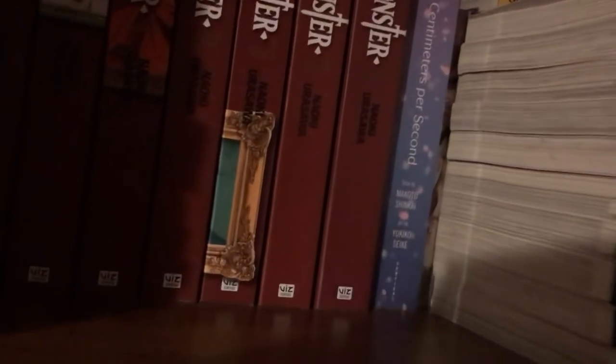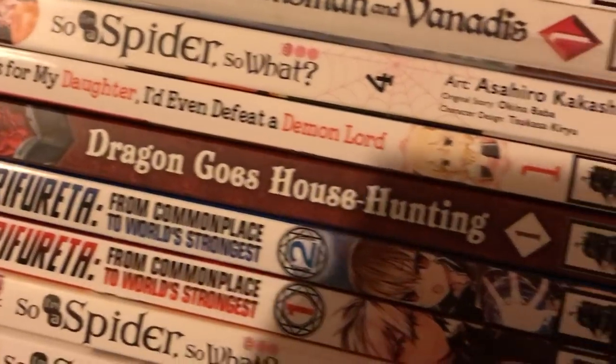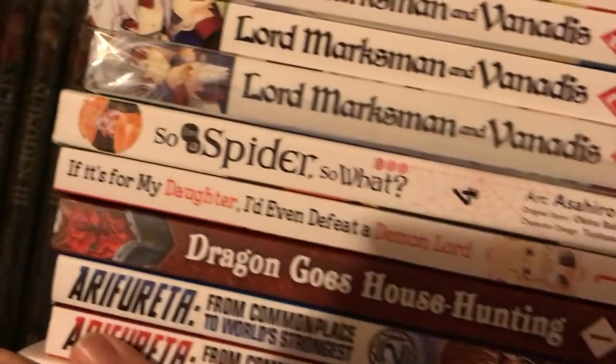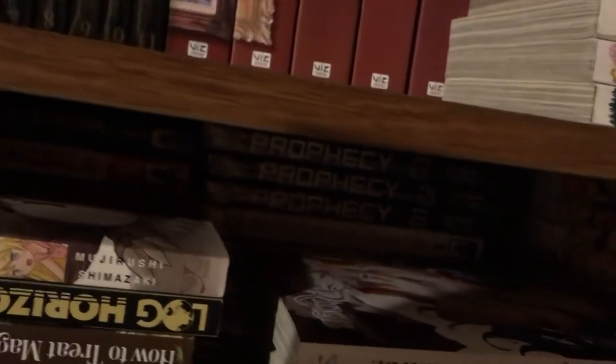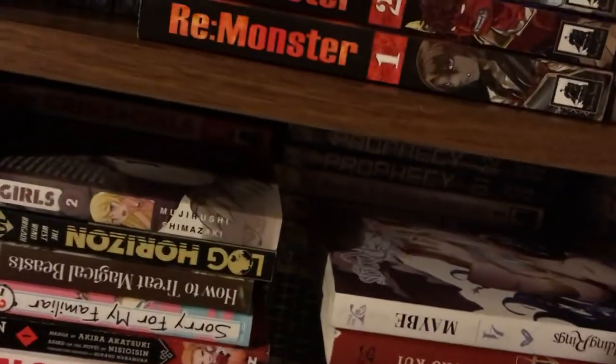I know there's another one in here for Tales of Wedding Rings — yes, right here. So That Time I Got Reincarnated as a Slime is up to 8. Lord Marksman of Vanitas 1 through 8. So I'm a Spider, So What? volumes 1 through 4. Ero Ferretta From Commonplace to World's Strongest 1 and 2. Dragon Goes House-Hunting Volume 1. If It's for My Daughter, I'd Even Defeat a Demon Lord Volume 1. I might just move stuff to where it should be while we go.